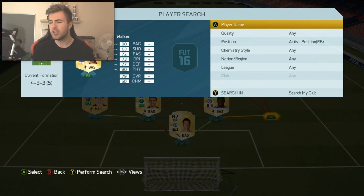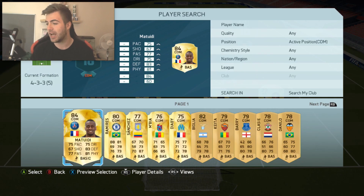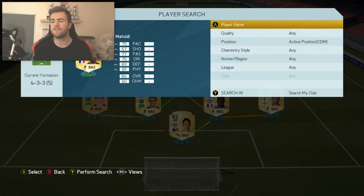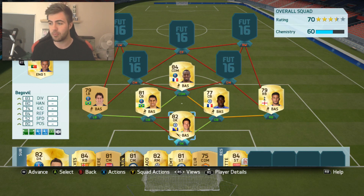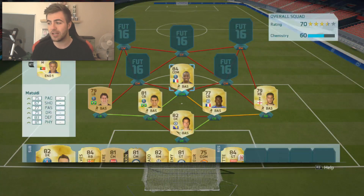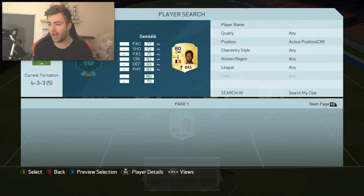Right back, we have Kyle Walker. You can also use Hector Bellerin, but I went for Kyle Walker, obviously, because he has that mental pace. In defensive mid, we have Blaise Matuidi — very, very good player, one of my favourite players so far on this game. Matuidi is fantastic in-game: 13.5k cost at the moment, but 75 pace, 83 defending, 81 physical. It's 100% worth it.